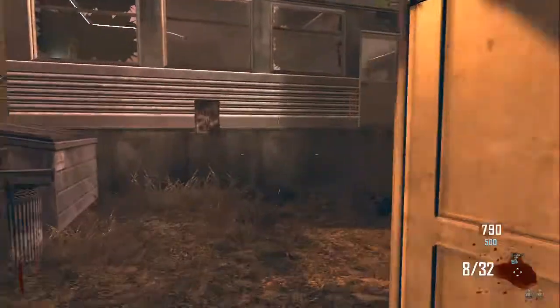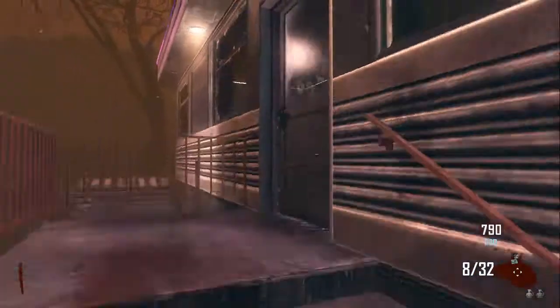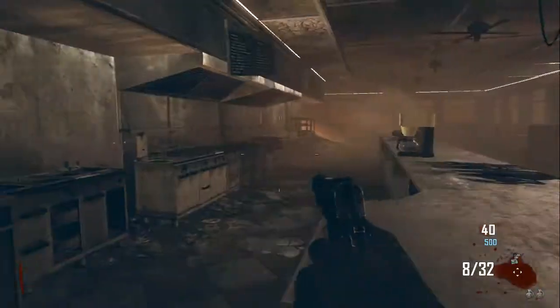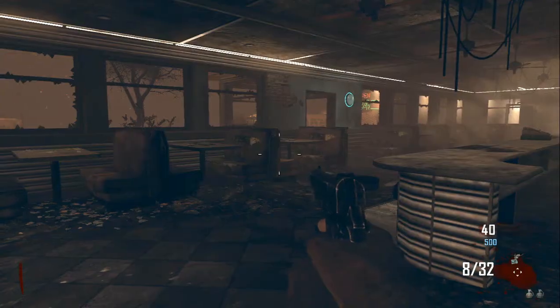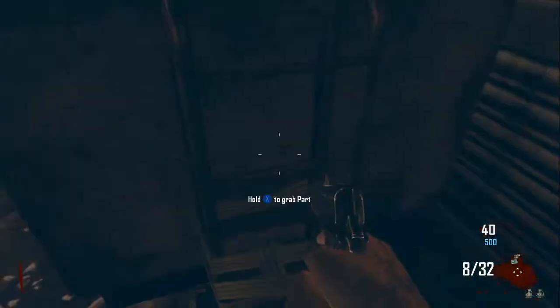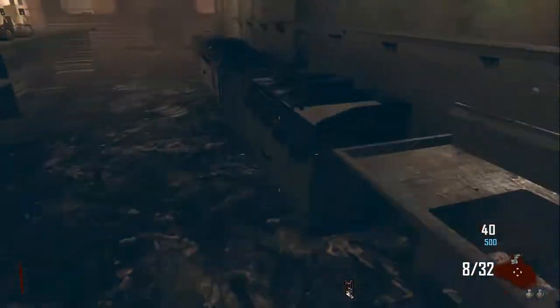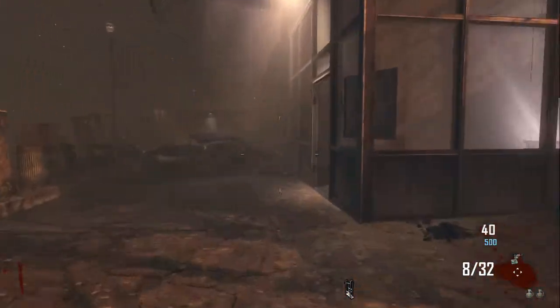Now you need to go find the trolley. The door is usually in there and the trolley is usually in here, so you'll want to buy this door and run through to look for the trolley. It's right here for me — it may be in a different spot for you — but once you get it, pick it up.